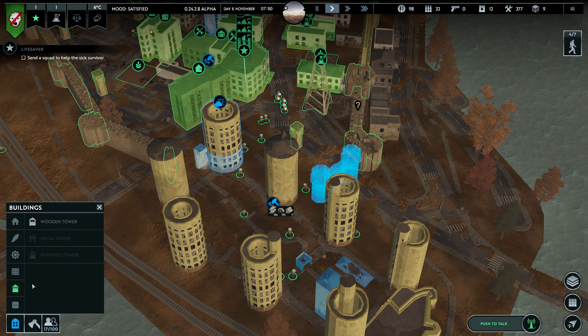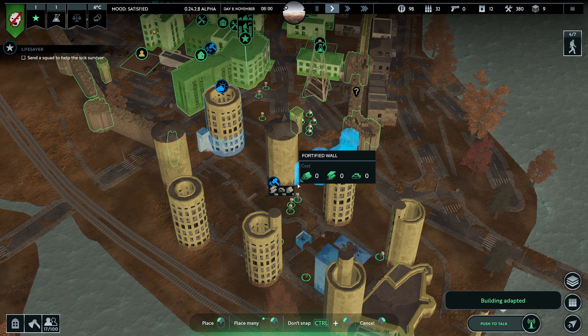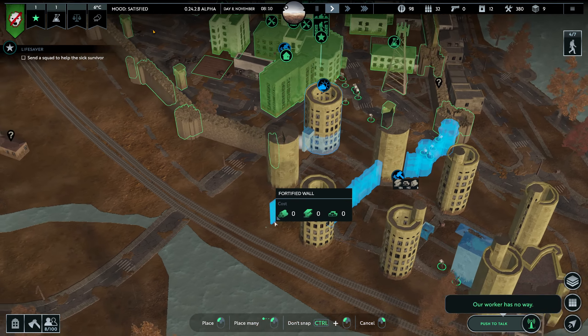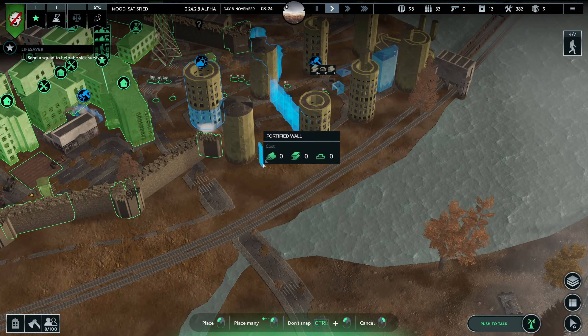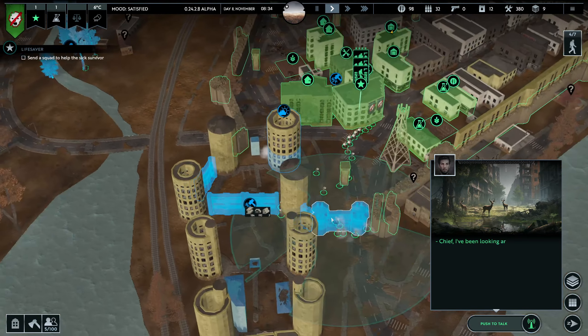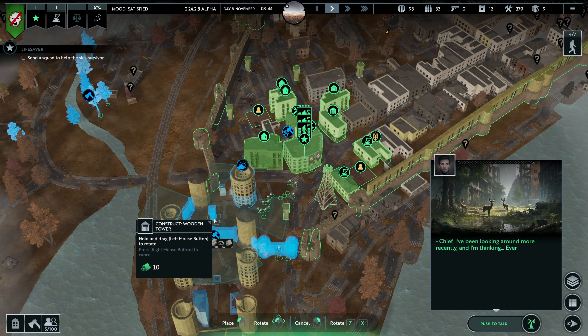We'll establish fortified walls from this point to this point, and from this one to this one, and so on. This should be more secured. And we'll build a tower in this area as well.